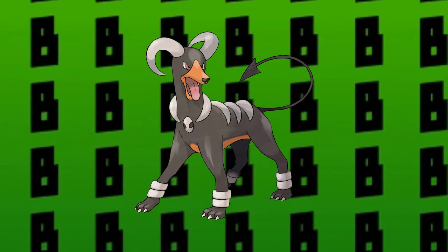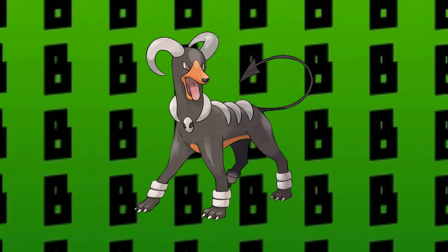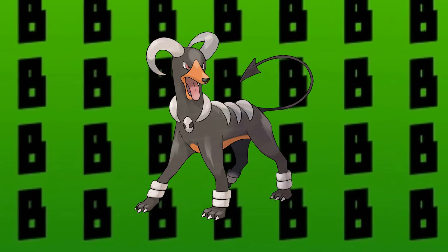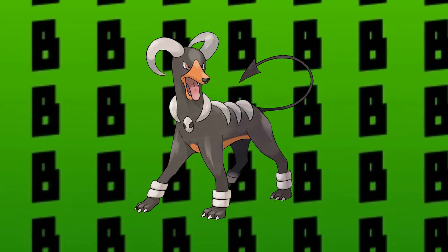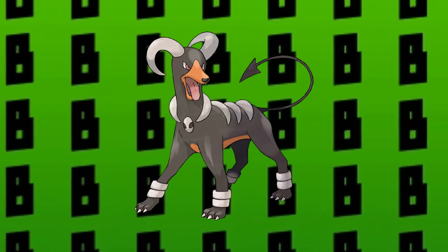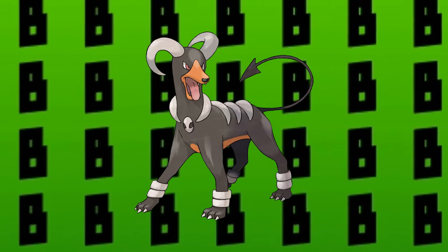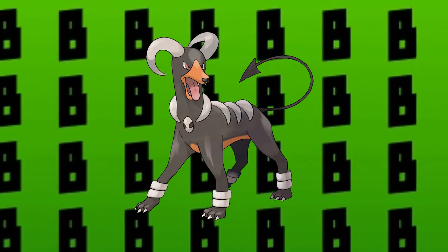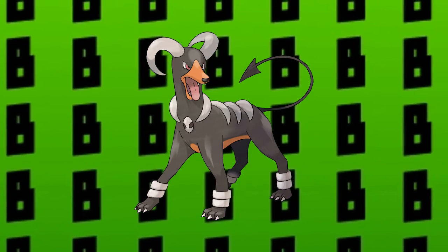If you want to know what a glass cannon is, those are Pokemon which are only used for attacking — they cannot take a hit from other Pokemon. Such a Pokemon is necessary on a team, but it should be properly balanced with other types of Pokemon as well. So I think Houndoom should be a great Pokemon to start off my underdog team of Johto. Let's move on to the second Pokemon.